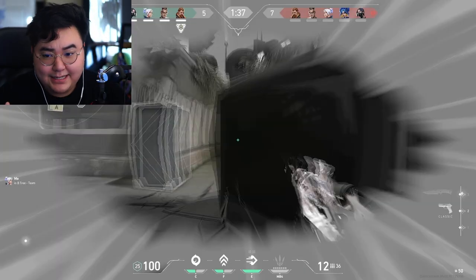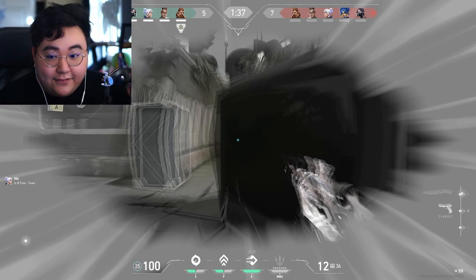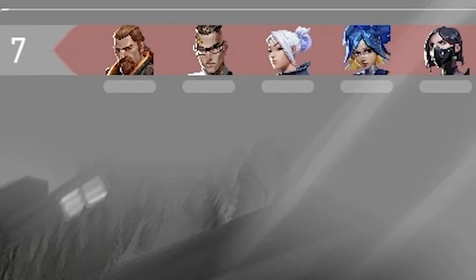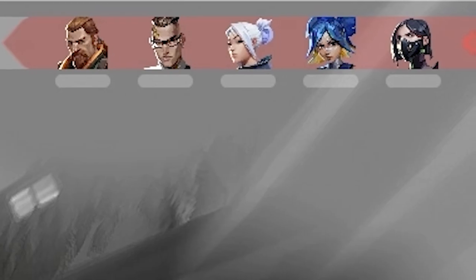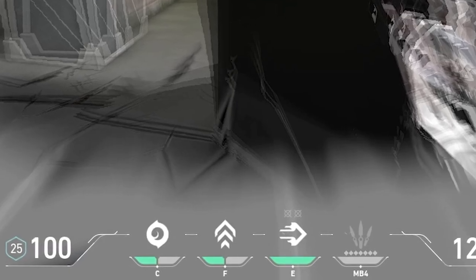If you're able to win pistol round, you basically guarantee the first two to three rounds of the game. So what I do, even before I make first contact, is I look at what agents my team has picked and what agents the enemy team has picked. They have a couple of things to delay my push, so I opt for half armor, an updraft, and a smoke.